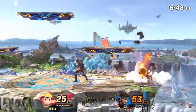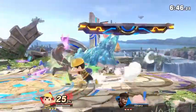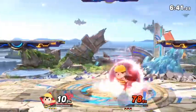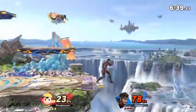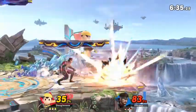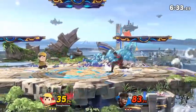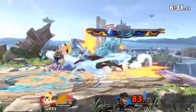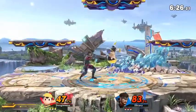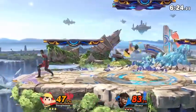I'm not sure what safe options on shield Ness has when Snake is holding a grenade. It's pretty much going to be unsafe for most of his entry attempts. Snake is going to do Snake things — setting up as much stage control with his grenades as possible.